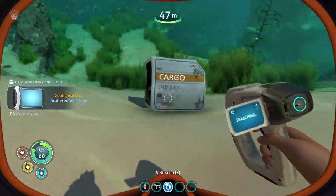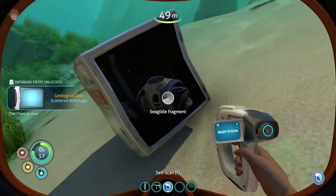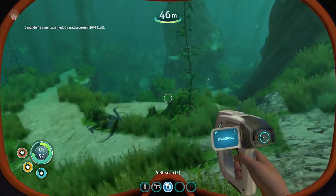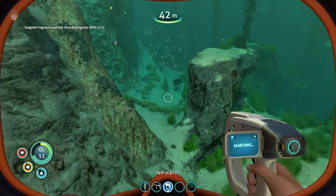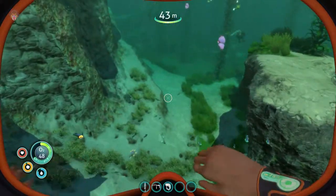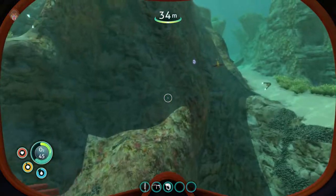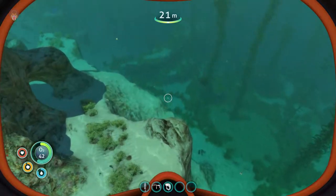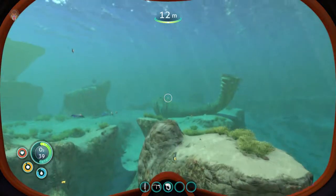It's telling us we can scan this, so let's quickly do it, pick it up — we're gonna need it. What's in here? It's a sea glide fragment! Oh yeah, let's scan that baby. We need one more. For those wondering about how you get fragments around your safe zone and life pod, you should be able to find a couple of fragments nearby.